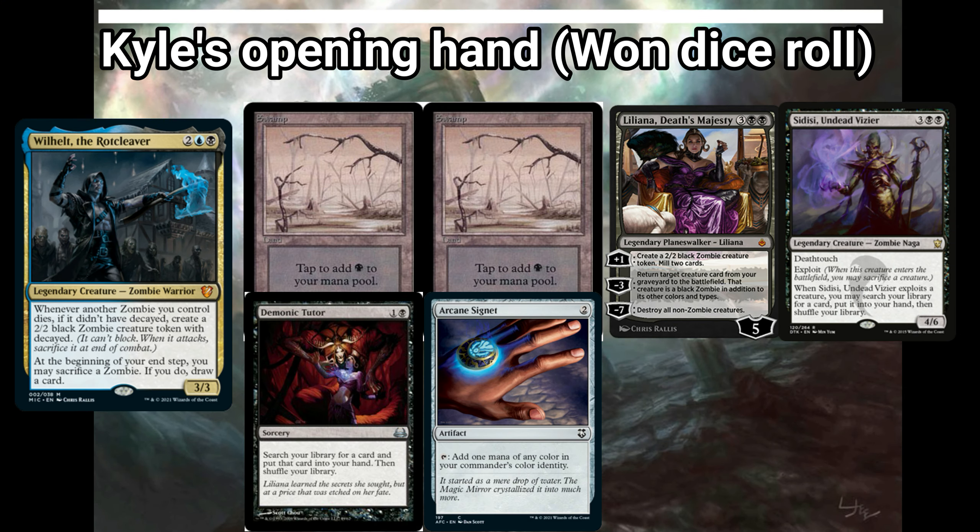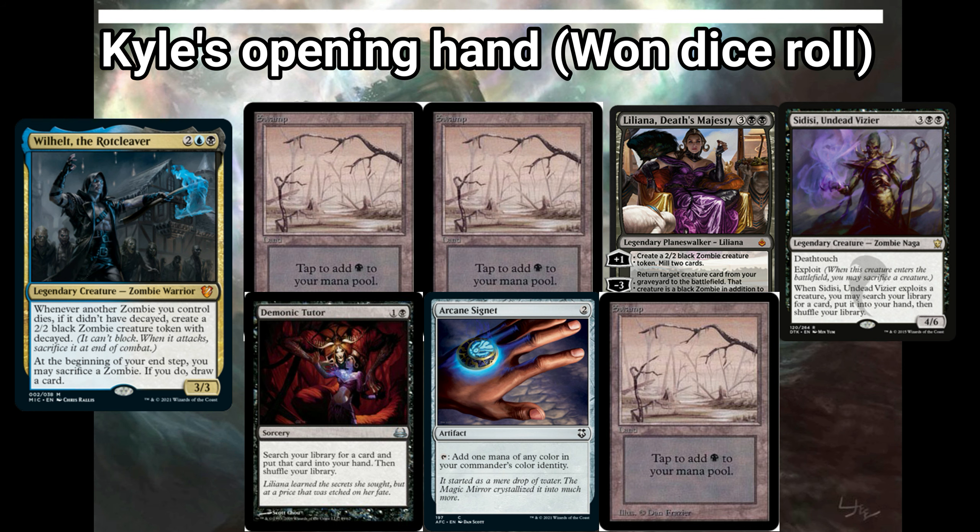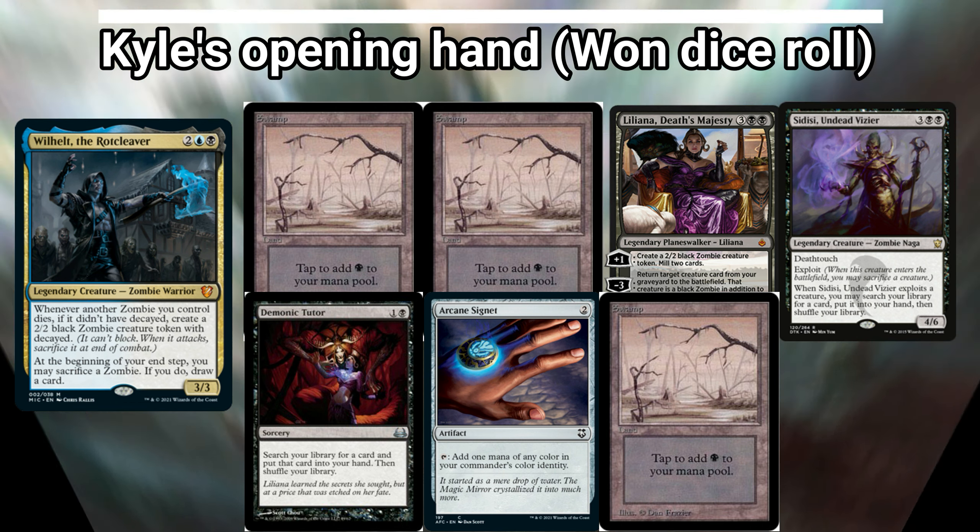Kyle won the dice roll. He's playing Wilhelt, the Rock Cleaver, a zombie tribal deck that's looking to overwhelm the opponents by having all sorts of zombies. He kept a six card hand with two swamps, Liliana, Death's Majesty, Sadisi Undead Vizier, Demonic Tutor, Arcane Signet, and he had to put a swamp to the bottom of his library.